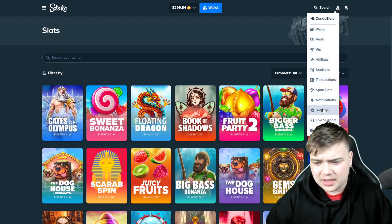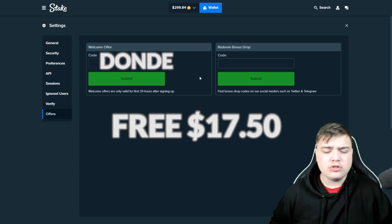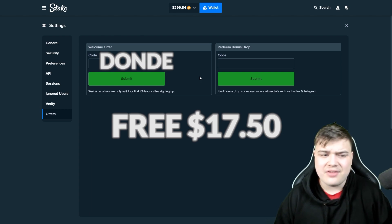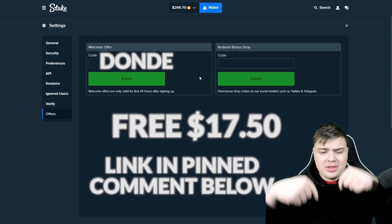If you're new to Stake, make sure to click on the little guy up here, go to settings, click on offers, and type in code 'donate'. This will get you $17.50 for free, and also 10% rakeback on top of that on your account, which means every time you place a bet on Stake you'll get some money back regardless of winning or losing. To claim the $17.50 for free, you'll need to deposit $15 then wager $15.